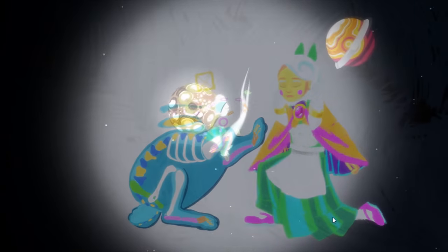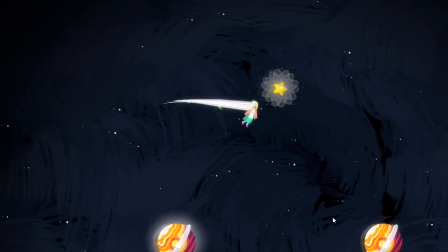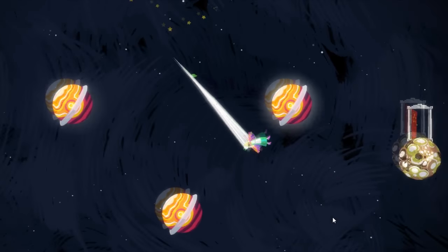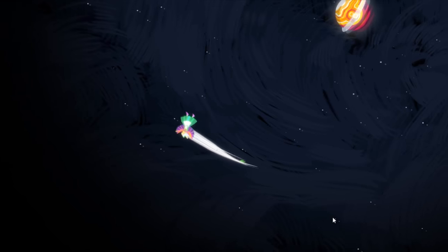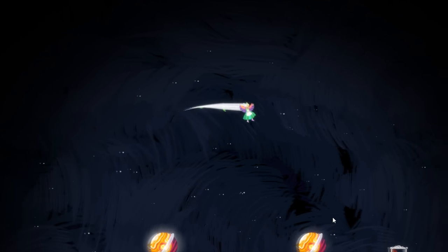The gravity physics in this game are very cool. There are different planet types that affect your movement in different ways. While an Earth planet has a lot of gravitational pull, making it difficult to escape its grasp, an air planet will allow you to bounce off it and slingshot around in a large orbit.